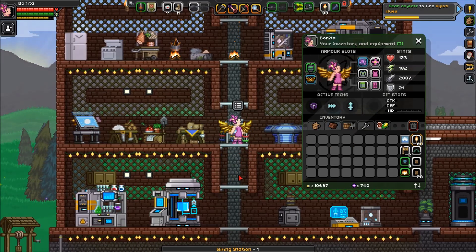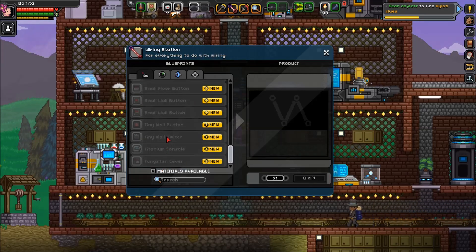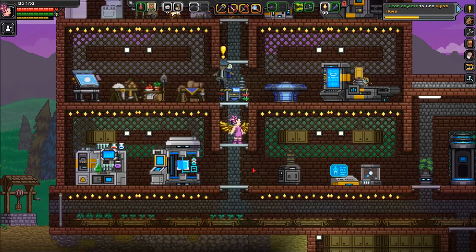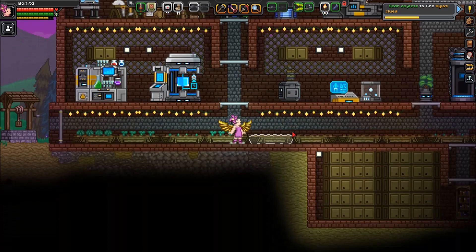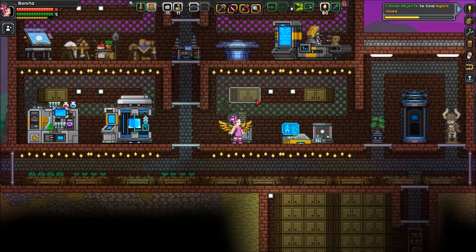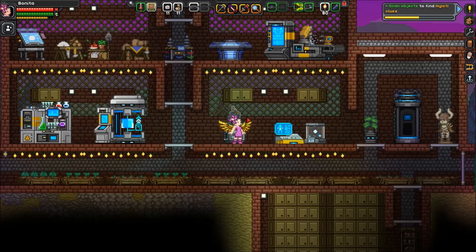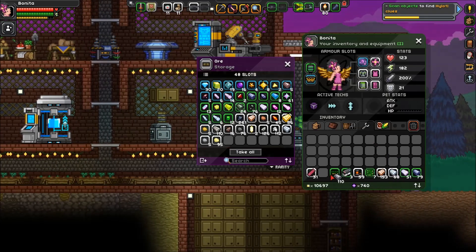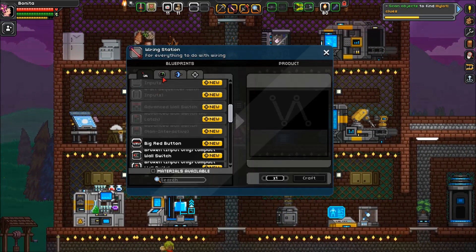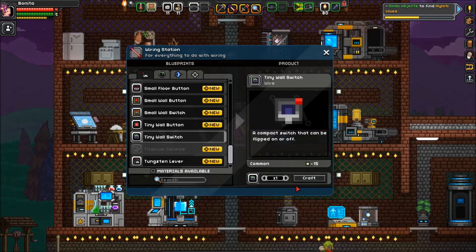Let's put that down right here. We can make a lot of good things. This right here is something I would like to have — the tiny wall switch. He's got a quest, but I'm not going to do the quest for him because he'll become an NPC that I can hire and put on my ship, and I really just want him to stay here. Let me go grab some tungsten. I'm going to make some switches and explain why.